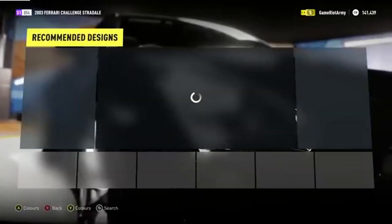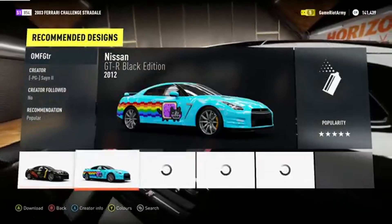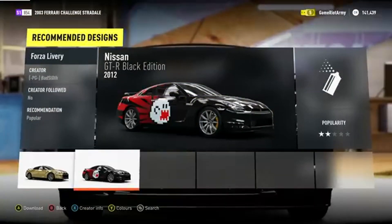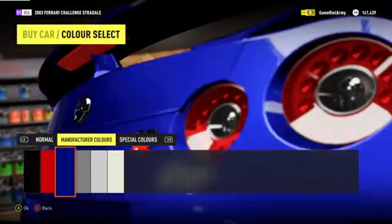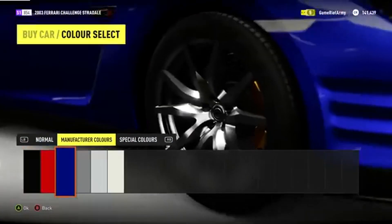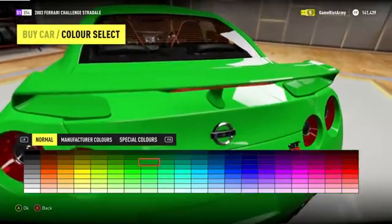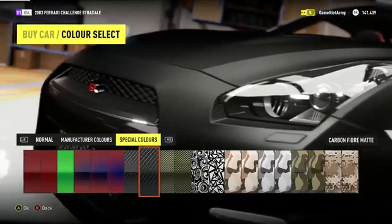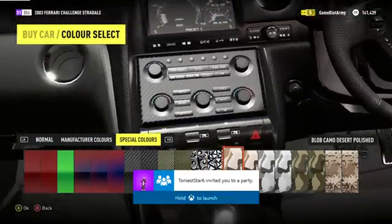Now we can pick a colour. I quite like the black, to be honest, because I'm really boring, but there are other colours of course. You can pick a design if you want — I don't like these designs very much, though some of them are cool. Blue looks quite nice actually, and the green looks really cool — it's a very crazy bright green. There are also special colours like carbon fibre matte-style ones.